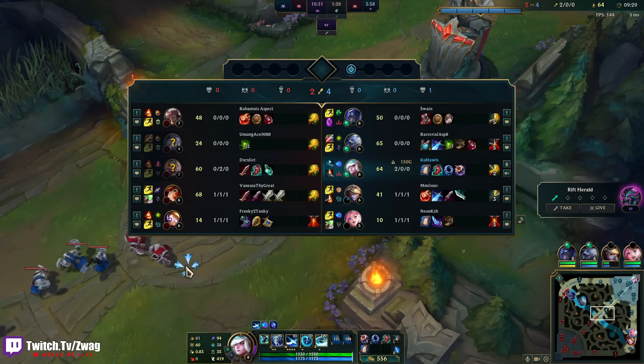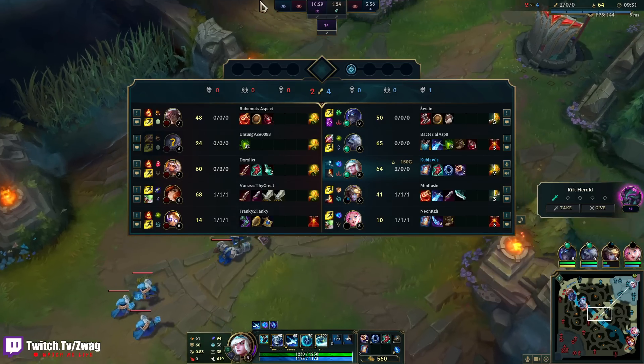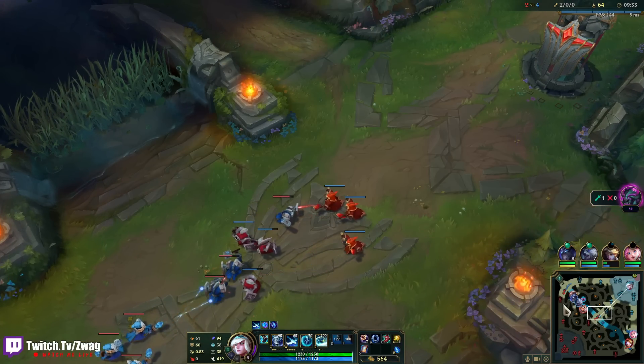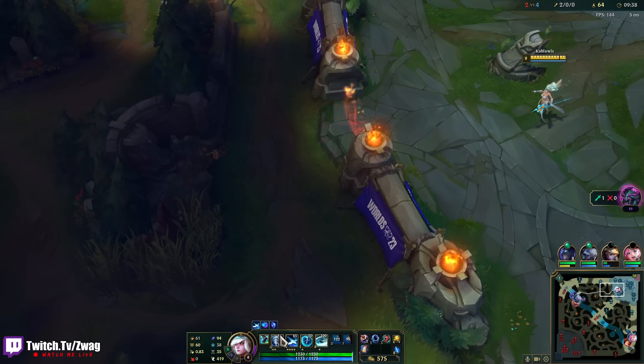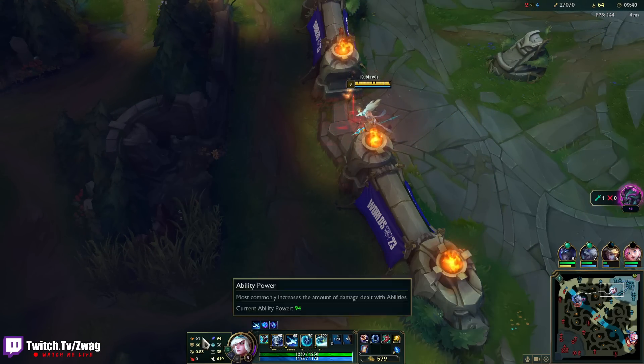I think I can kite everybody on their team but maybe Briar — Briar is pretty fast. I'm zooming. 23 on-hit now.